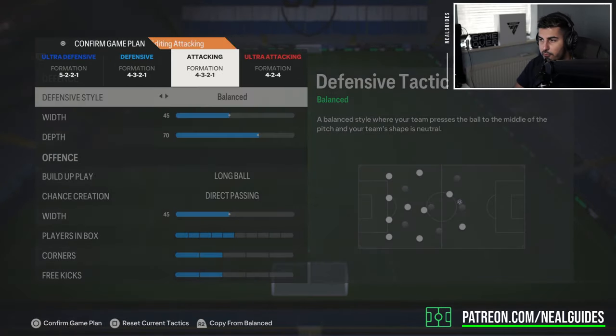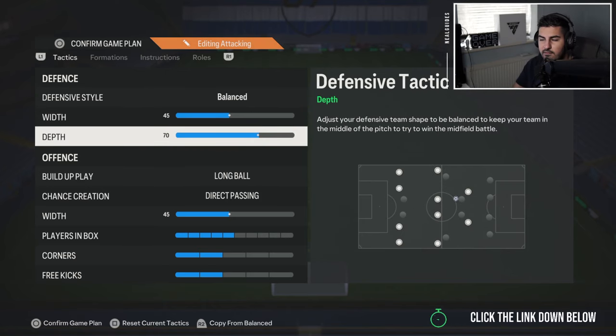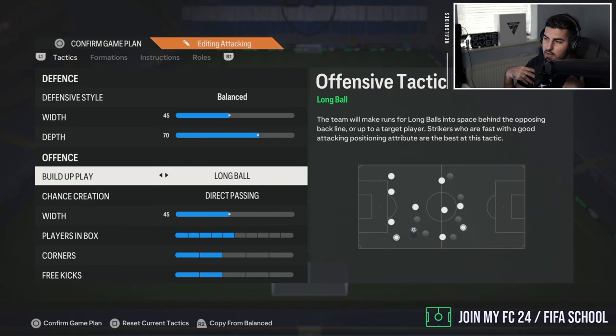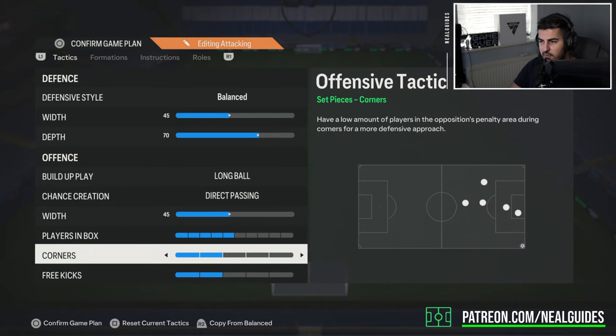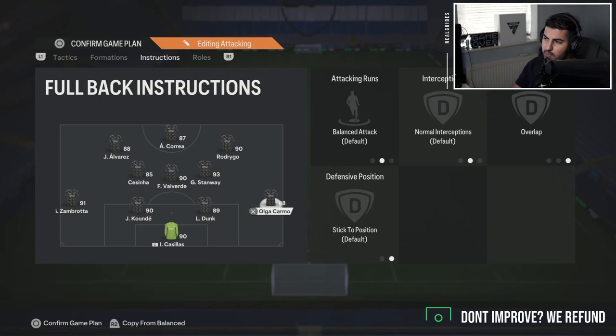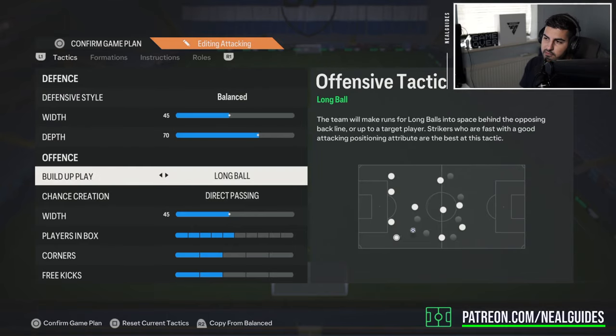Now the 4-3-2-1 attacking system: balanced, depth 45, width 70 — just below 71 so you don't trigger ultra-offside territory and become too aggressive. I've gone with long ball and direct passing 45. If you find this too attacking you can put it on balance. The reason I use long ball: without it the left back and right back take too long to go forward. I'm a quick attacker — when I win the ball back I want to counter as fast as possible.